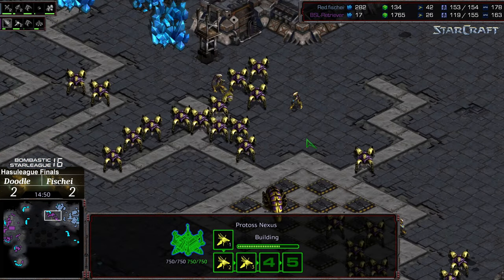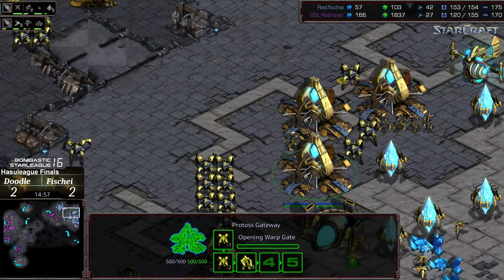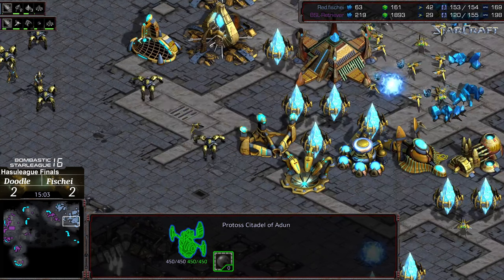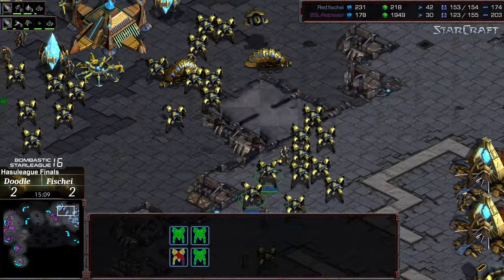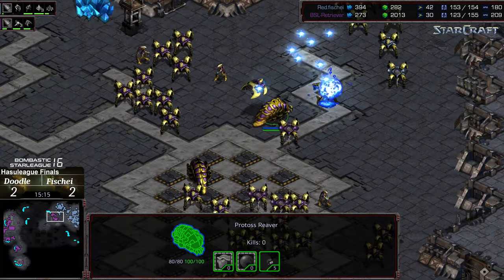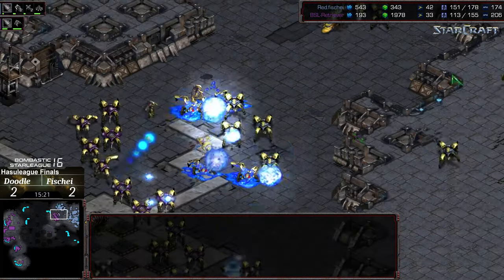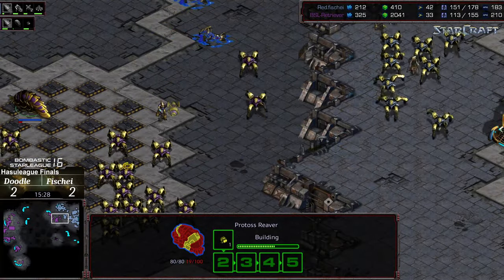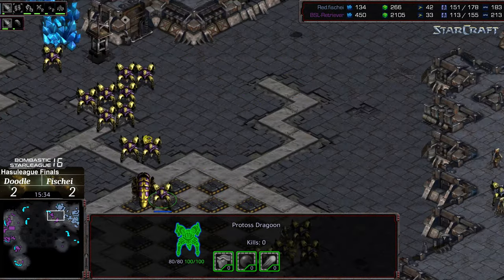Granted he's still down a nexus, but he's done a massive amount of damage. His army is now swelling in comparison. Fisheye probably missed starting Zealot leg speed — weapons one is just starting, so that will be behind a little bit. But he should easily be able to sweep out of his base with a 30-supply lead and two reavers. One reaver dies in the shuttle — still having some trouble getting out. This does give Doodle some time to rebuild that worker count.